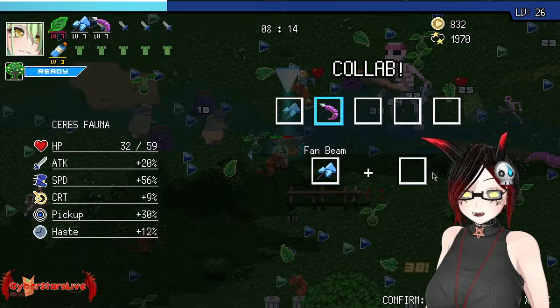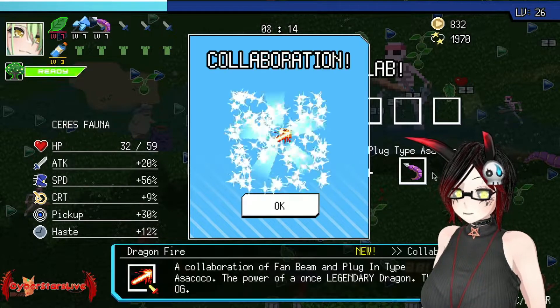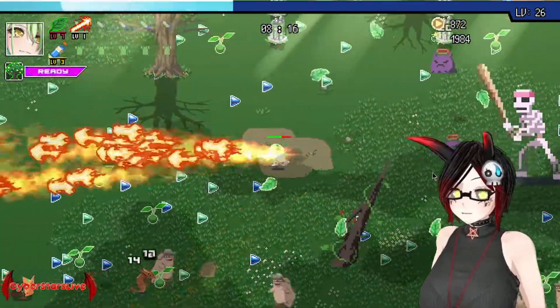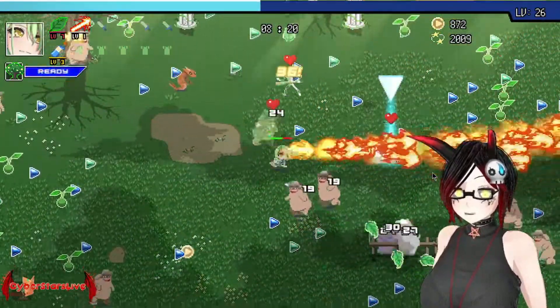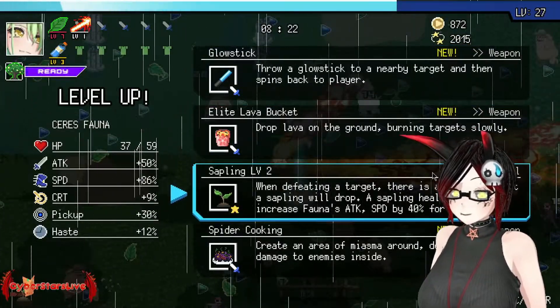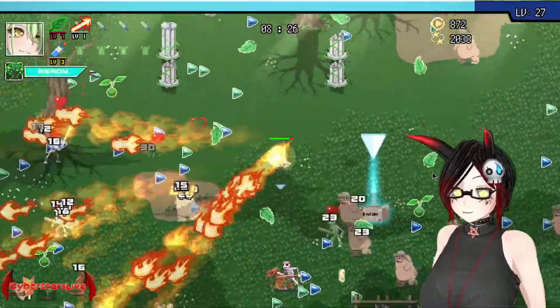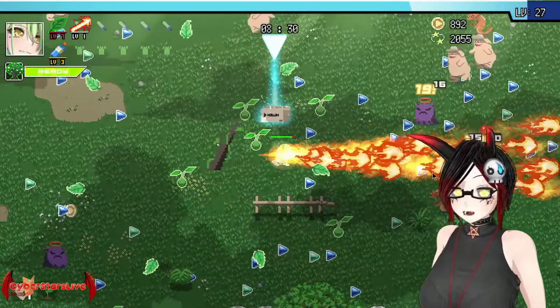I think eight minutes fourteen — that is the fastest collab I ever had. And here we go: Dragonfire. I now have the Flamethrower. That's a really good boss destroyer. Just move in circles and burn everything.